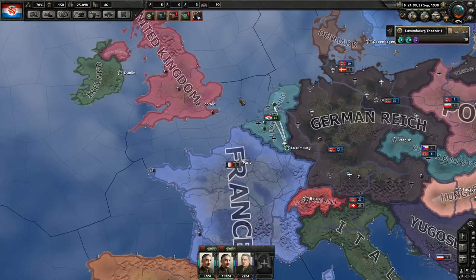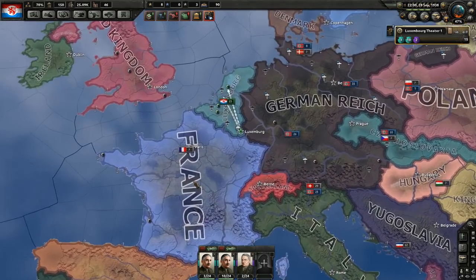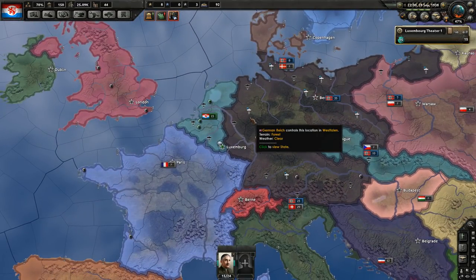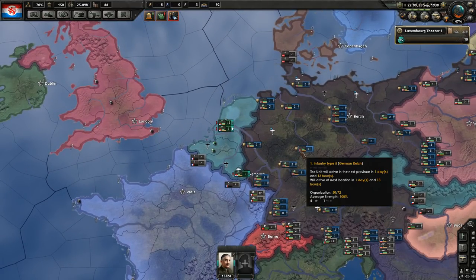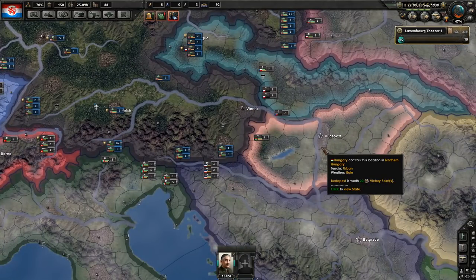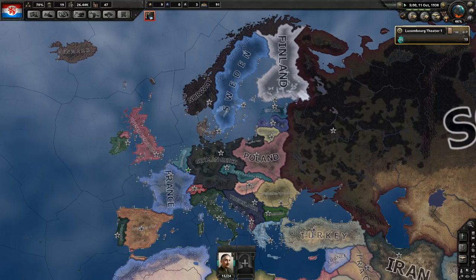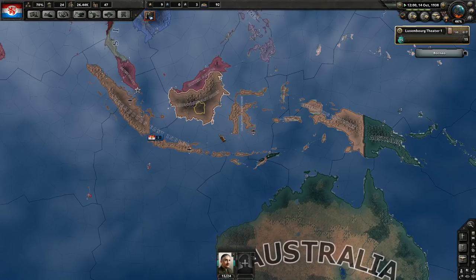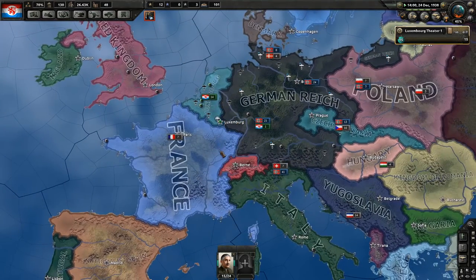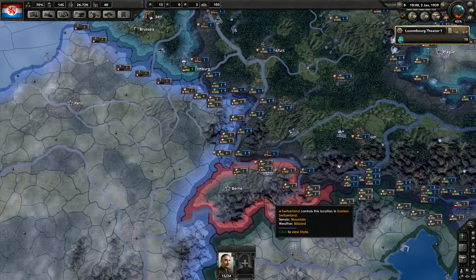This is our initial attack, and it will provide us with a strong base. It will let us get the next research slot, but also prepare to fight whoever we choose to fight next. We are going to stay allied to Germany, but we're not going to join the war against the Allies. Even though it would be fun, it would prolong the challenge unnecessarily. Now begins a period of preparation.